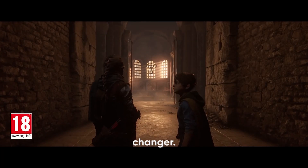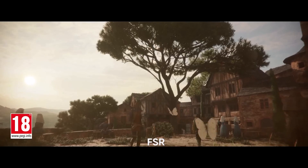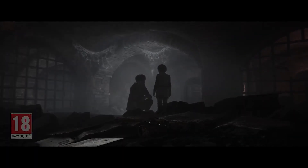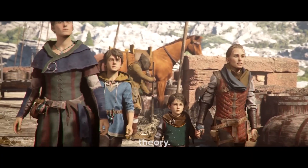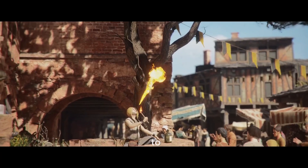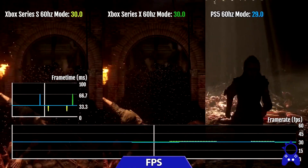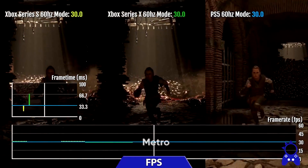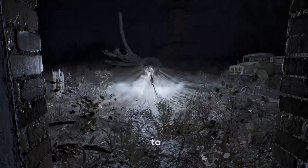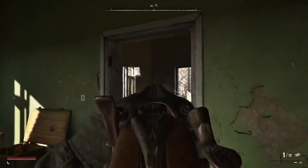This mod is a game changer — literally. It modifies any game with a working implementation of FSR 2 to support the more advanced FSR 3, improving image quality and frame generation. And it's not just theory; the mod has been tested and proven to work in a wide range of games, from The Last of Us Part 1 to Cyberpunk 2077, and even the enhanced version of Metro Exodus. Thanks to Luke Vzee, you can now unlock the potential of FSR 3 in your favorite games.